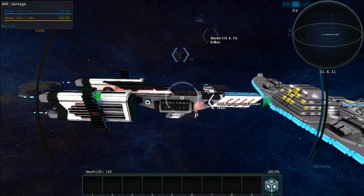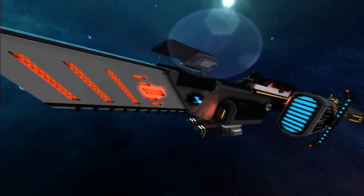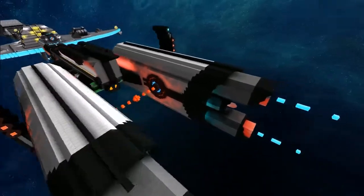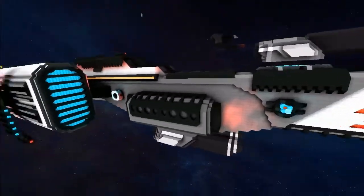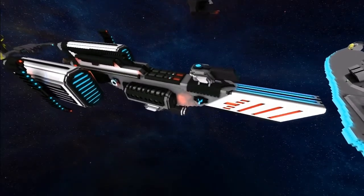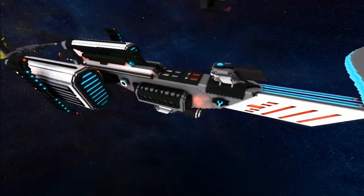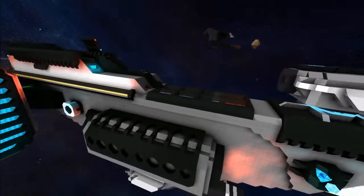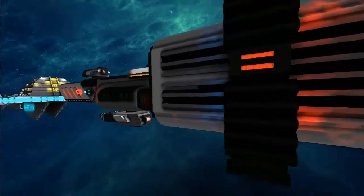Welcome back everyone, today we're looking at the ANF Vantage with Phalanxia. I noticed this was here the other day — so tell me, what's different? I added turrets on top and did some logic work. Show us your logic moves! We're going to fly over to the activation module — it's inside the ship. There we go — lights linked to the windows and glass shields.